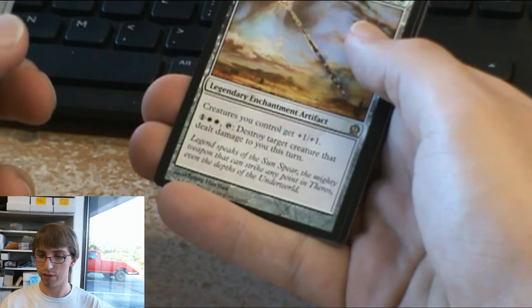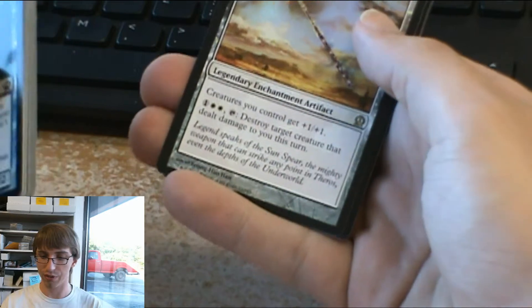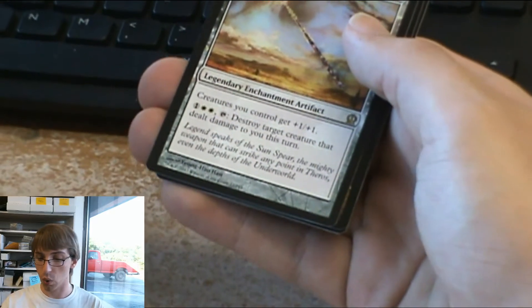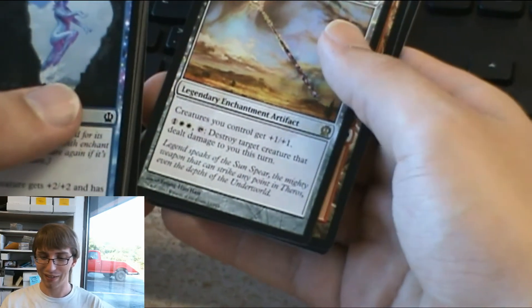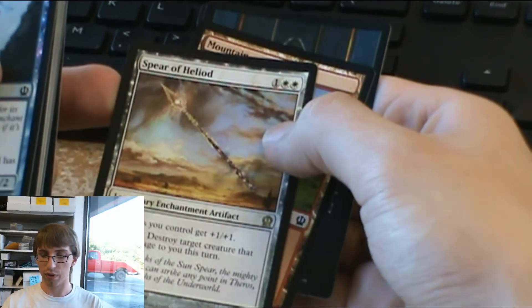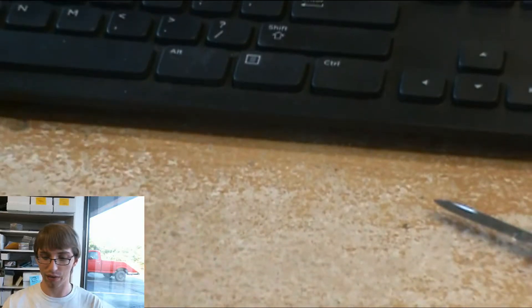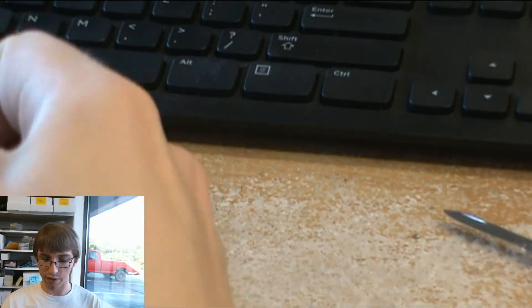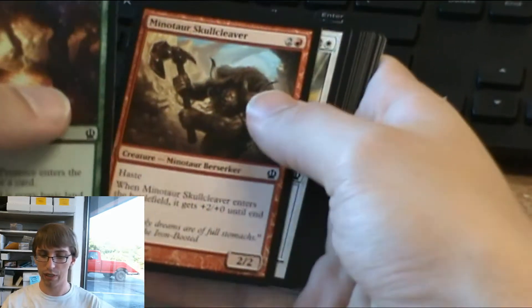The Spear of Hellurd is really nice. Creatures you control get plus 1 plus 1, and you can tap 3 and itself to destroy a target creature that dealt damage to you this turn, and it only costs 3. It's a legendary enchantment artifact, so it can be targeted by enchantment or artifact removal. But there are a lot of 3-drop enchantments that give plus 1 plus 1 — this one also destroys creatures. Really good. These boxes are on sale right now for $99.99 on our website, collectorstore.com. Use coupon code FREESHIP to get free shipping.